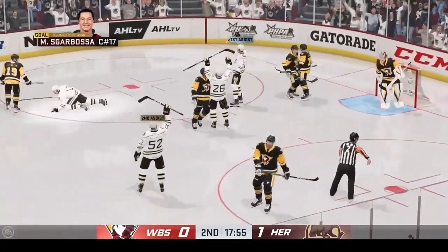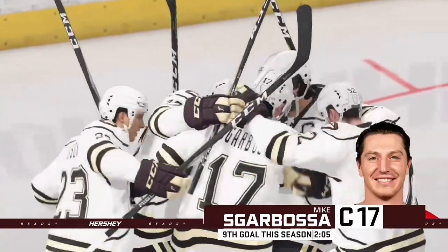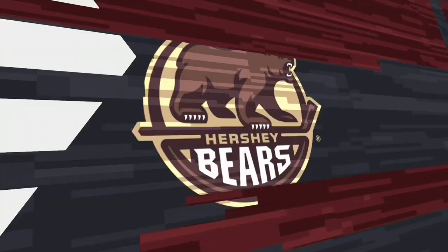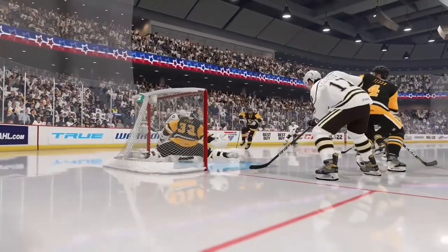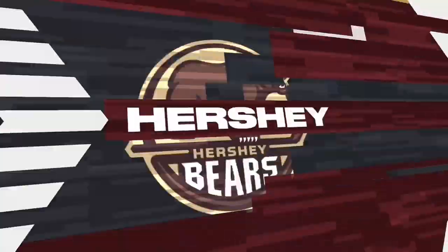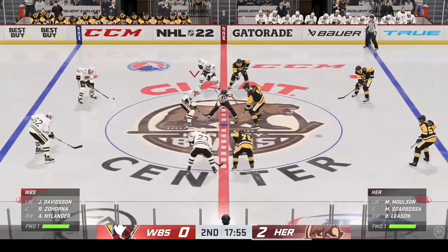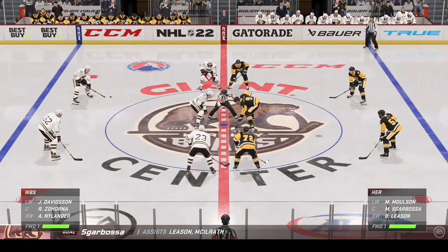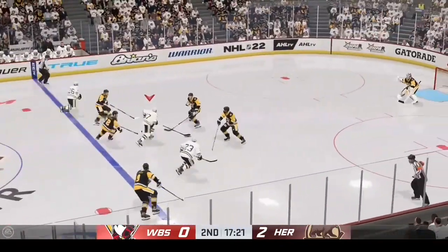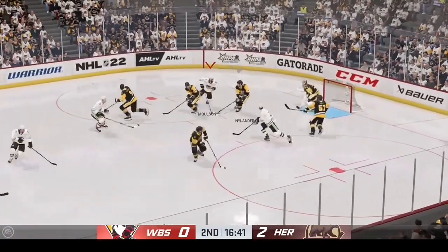He scores! Lights the lamp on the one-timer. The good thing is he one-times the puck — the goalie almost gets there, but the pass is on his tape in the low slot and he beats him clean. Hershey's now made their way back to center ice for the faceoff. There's a lot of movement and talking on the bench right now — coaches going up and down telling the players to stay on it, don't back up. The Bears are on the attack. Taken by Leeson — fires it on net, that goes off its way.